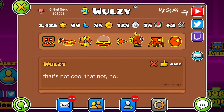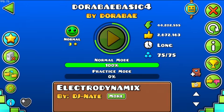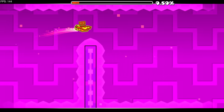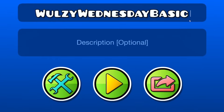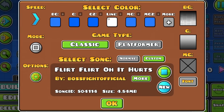Welcome back to another Geometry Dash Wolsey Wednesday episode. Dorobay is an insanely iconic creator with levels over 44 million downloads in the Dorobay Basic series. Those were made in 1.9, and today I want to reimagine that and make Wolsey Wednesday Basic in the big 2.2.